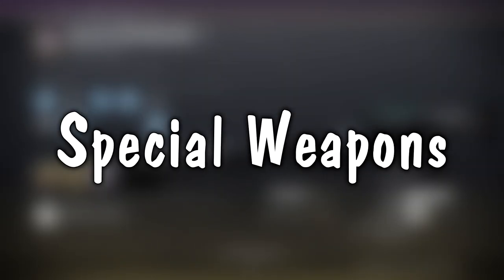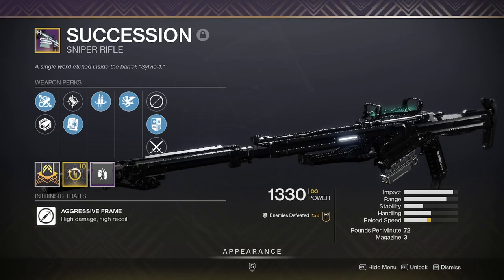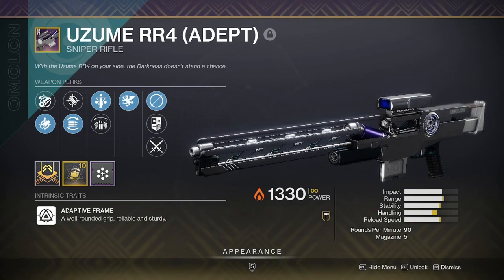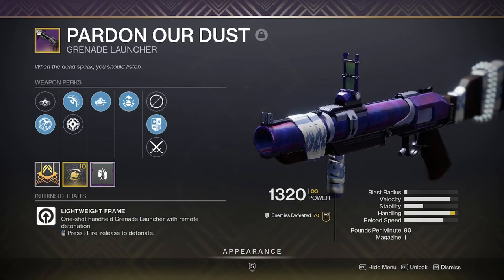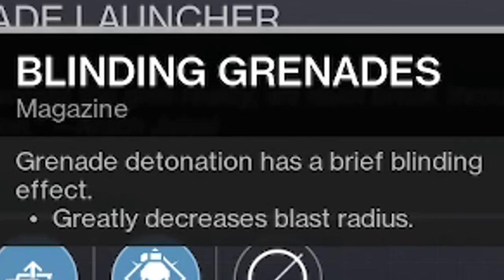Moving on to Special Weapons. Succession — if you have a good roll, this is probably the best kinetic sniper in the game. Izanami — this is my Succession counterpart. I don't think it's as good as Succession, but if I'm rocking a kinetic primary and need an energy sniper, this will be the one I choose. Harsh Truths or Ignition Code — kinetic breach-loading grenade launchers with Blinding Nades. Blinding Nades — it's all you need to know.